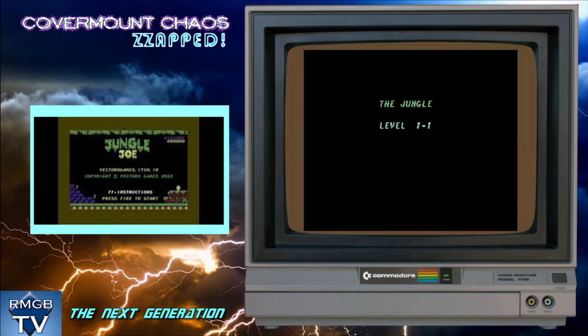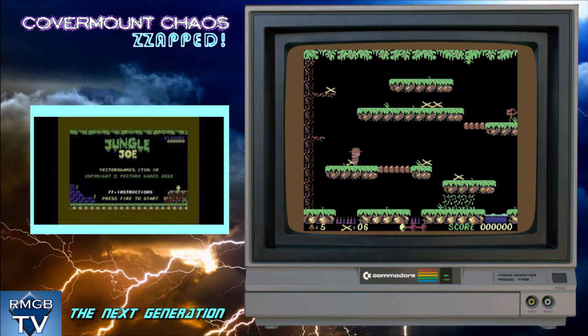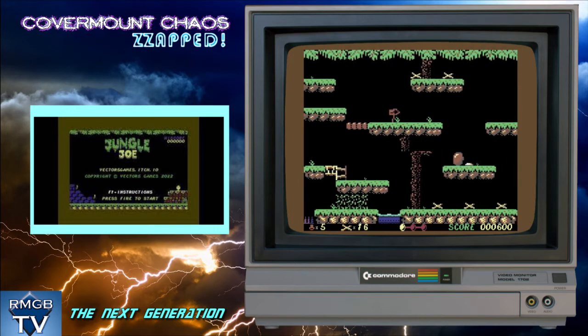First up we have Jungle Joe, which at first glance may well remind you of platformers like Pitfall, Rick Dangerous, or the more recent Sydney Hunter games. There is a much greater influence on puzzles in this one though. On every screen you have a very limited number of wooden bridges or ladders that you can build, with the option to collect more within the environment. These have to be laid carefully so that you can reach the exit and bypass any hazards, such as large gaps or deadly snakes along the way.